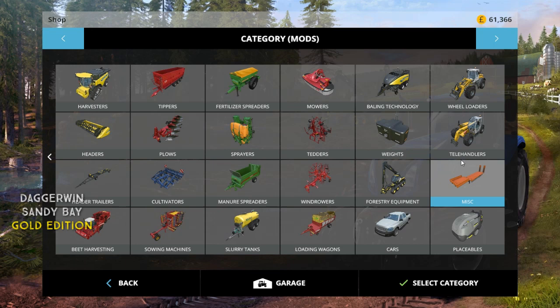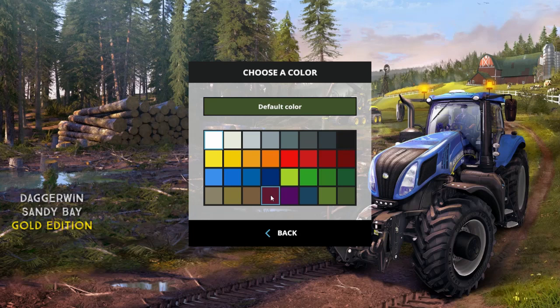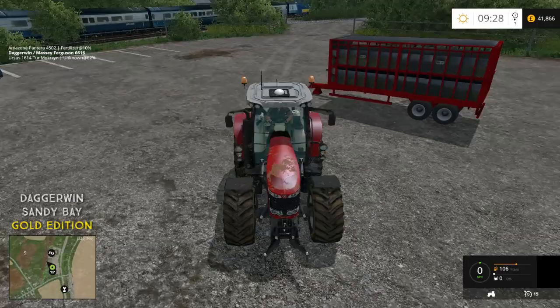Here we are — we are in the store now and we'll buy our cattle trailer. The OBE Livestock trailer is what we want. This is £8 a day maintenance and it costs £19,500, which isn't too bad. So we're going to go with this; I'm going to buy this. We can choose the colour — I think red is a very fitting colour, as it's going to be towed by the Massey Ferguson tractor.